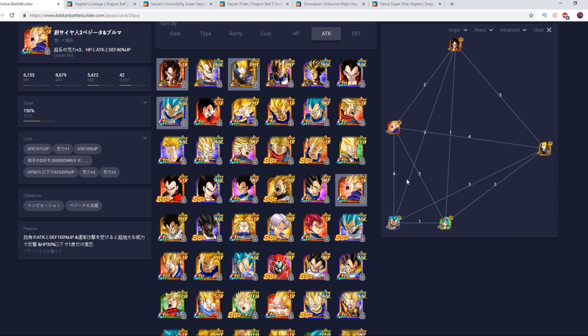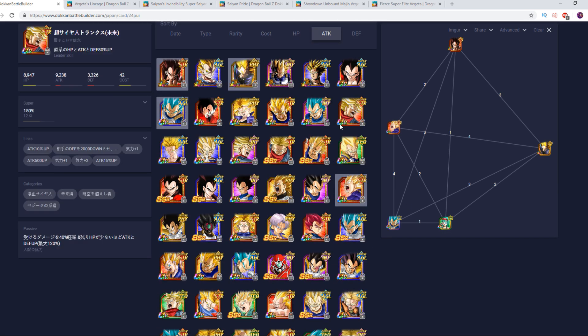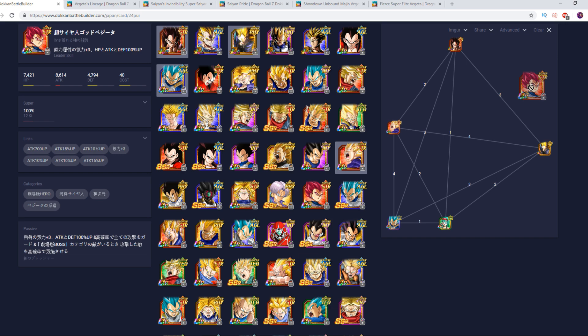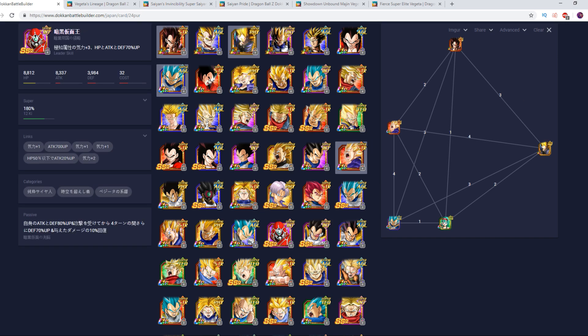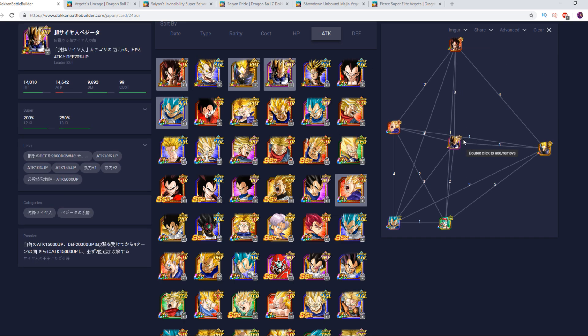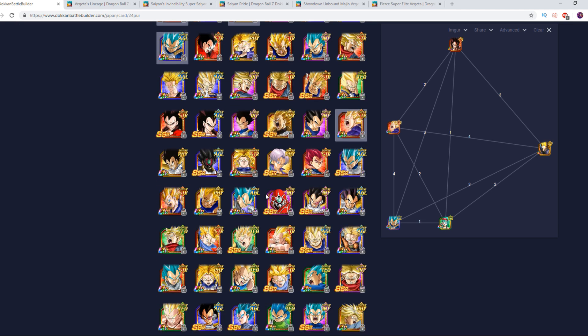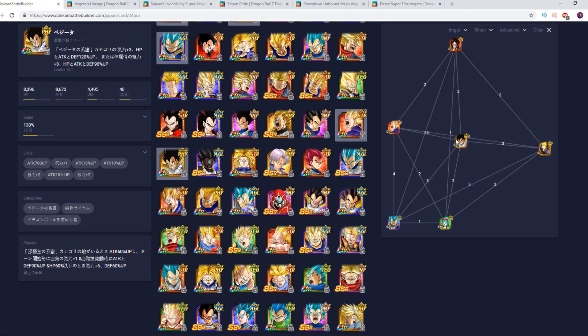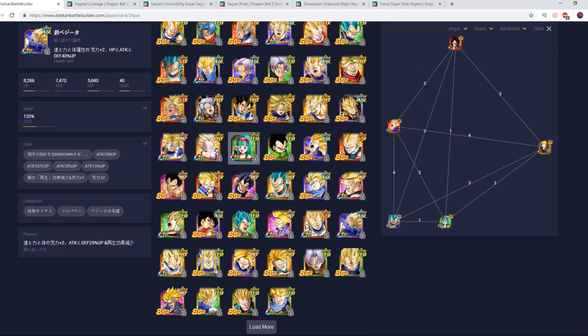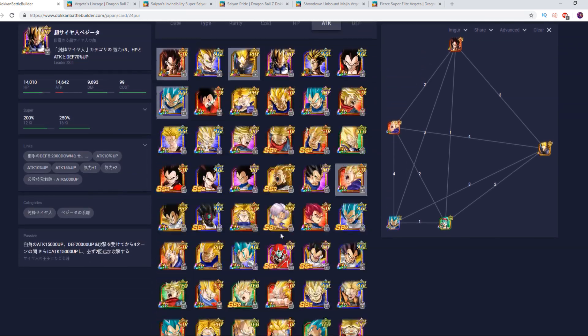This is a five-man team. The last spot is highly flexible — it could be another support unit, ideally a Goku option, SS3 Vegeta for a defensive option, SSG as a well-rounded pick, or units that trigger Legendary Power and Saiyan Pride as off-rotation floaters. You can even go with the Father-Son Galick Gun Trunks as an off-rotation unit. That's basically the team you would want to build.